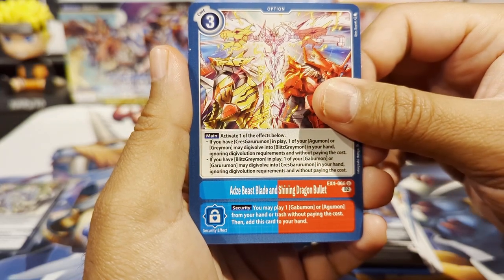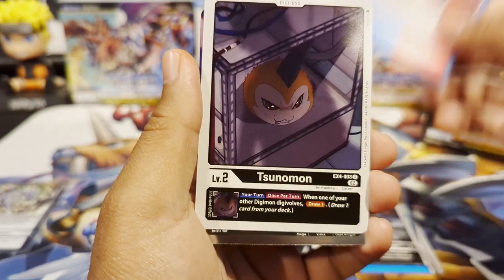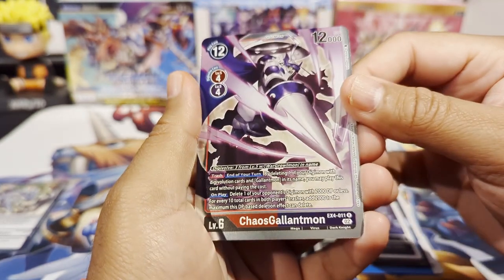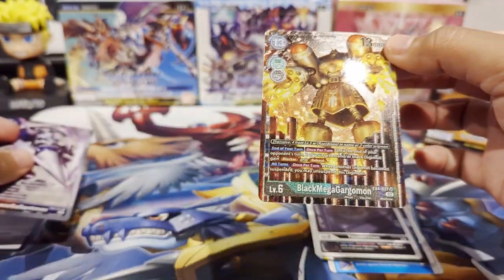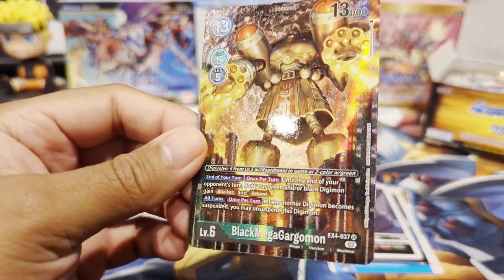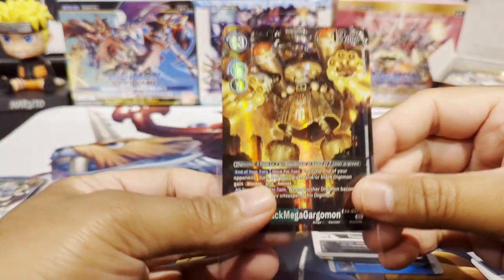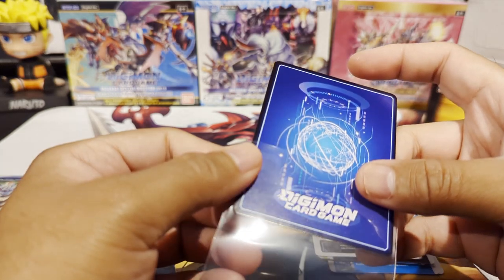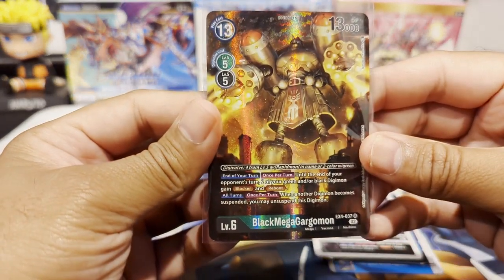That looks nice — I think that's a Crest card, and I'm not sure what kind of Greymon that is, it's like black with red. We have a Sunamon looking angry. We have a rare which is Chaos Gallantmon. Right off the bat we have a Black Mega Gargomon alternate art — yeah, alternate art! That looks sick. I'm having a hard time opening the pack, hopefully I didn't damage the card — it looks pretty good. That's awesome, we hit an alt art right off the bat.